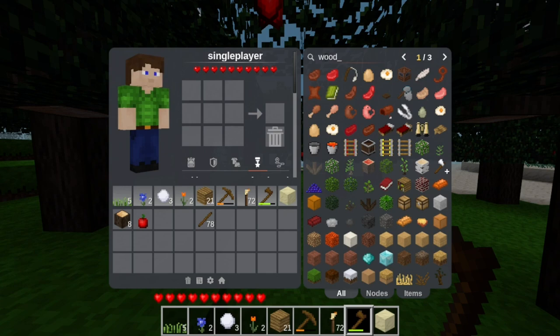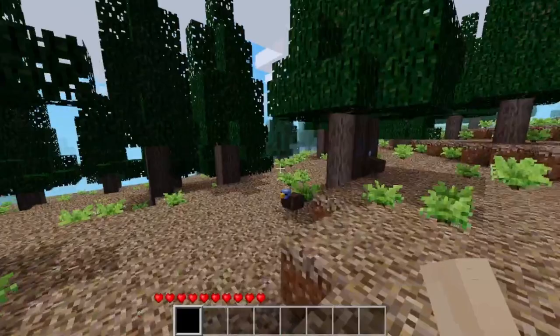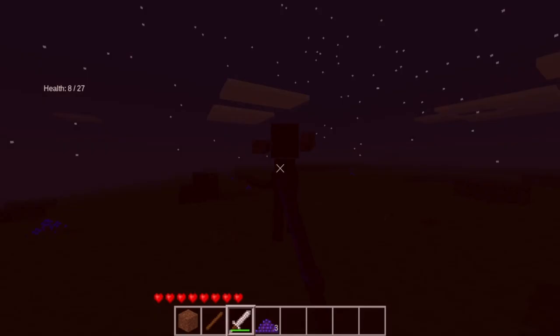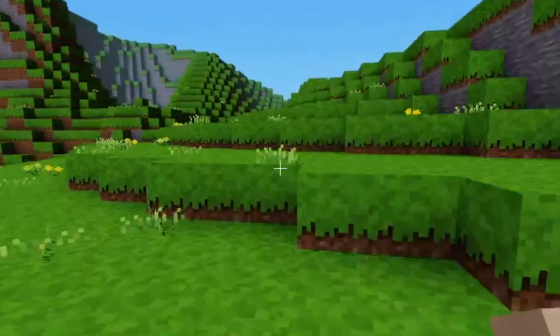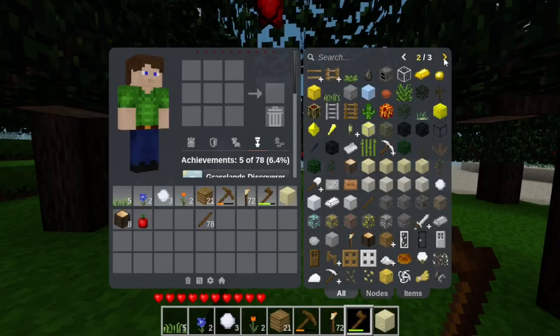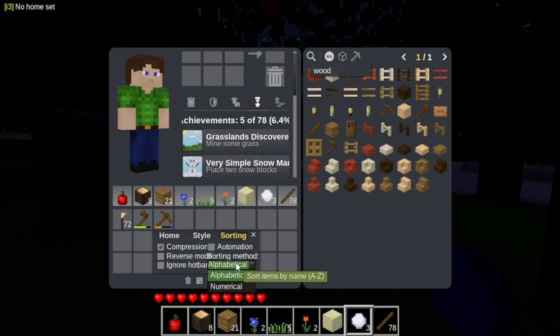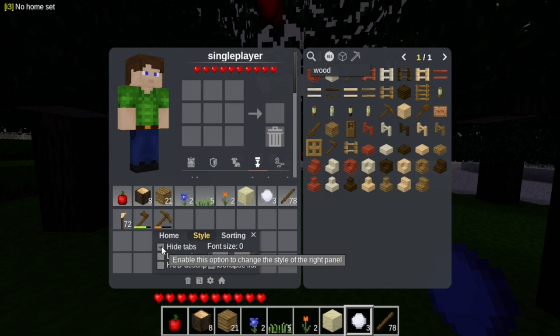Number 10: The 10th mod we're looking at is the i3 inventory mod. Before I explain it, if you've watched this far make sure you do stick around to the very end, because our very last mod is small but I think one of the most important mods to have. Anyways, the i3 mod adds a very cool looking inventory to the game that allows you to look up crafting recipes and do all sorts of things very easily. It even adds features other inventory mods don't have, like very specific inventory sorting and the ability to customize the font. Overall, i3 is probably the best inventory mod out there for Minetest — a 10 out of 10 for your survival world.